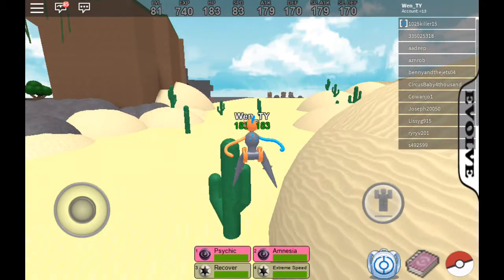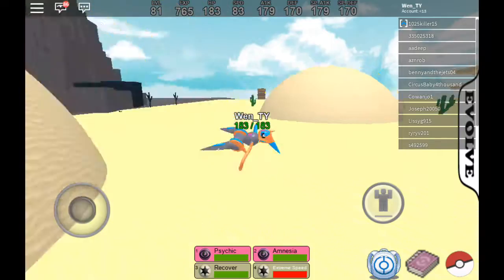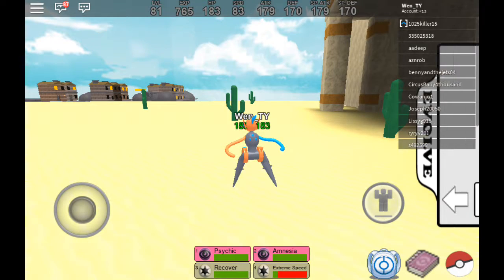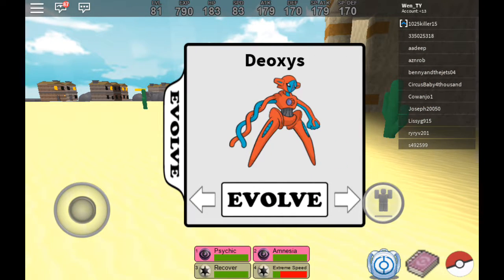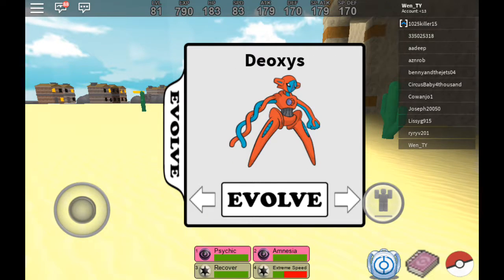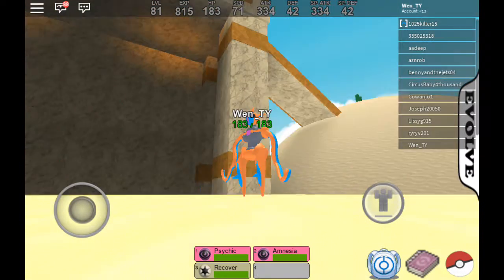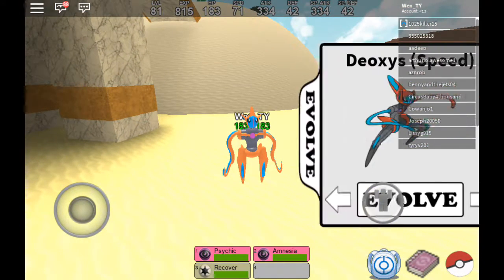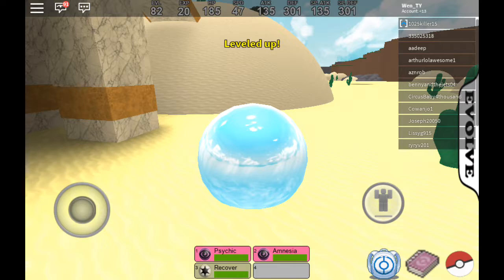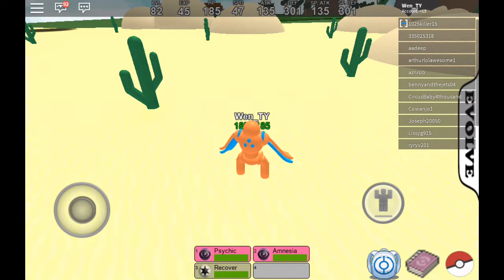Not only is Speed Form fast so I can get to legendaries better, it has Extreme Speed, which is a very glitchy move — it pushes you forward a lot. And none of the other forms get any special moves. Here's Attack Deoxys — it looks pretty sick, closest resemblance to normal Deoxys I think. And this is Defense Deoxys — very bulky, but a lot slower.